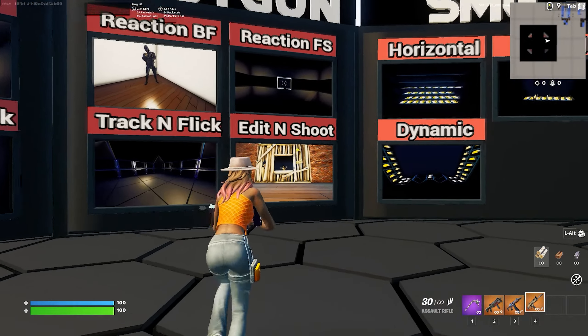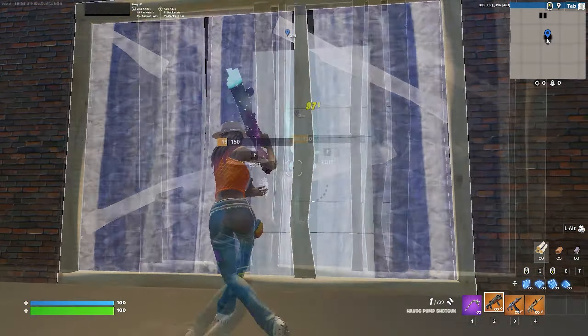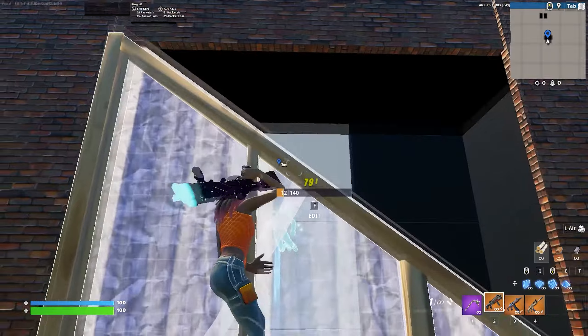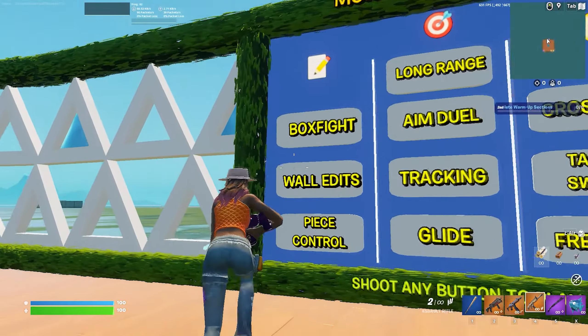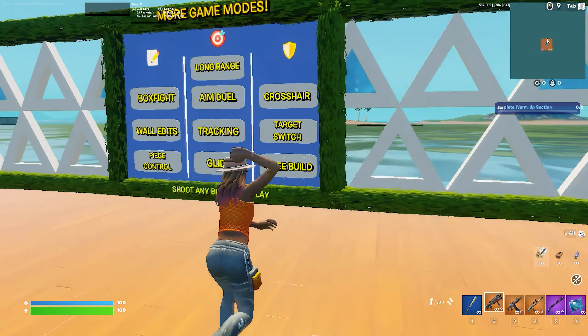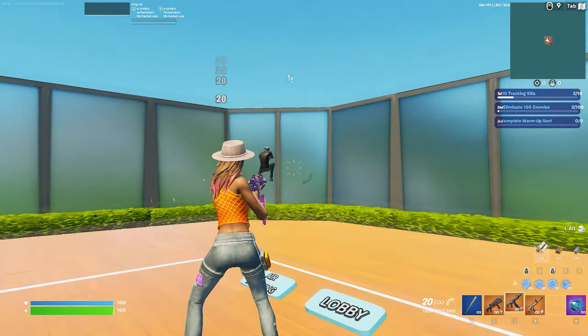After you have some practice, come to this map because it has realistic bots that don't shoot back — it's one of the best ways to get good at the game. Once you've practiced there, move to this next map and go into edit and shoot. Start off with right-hand peeks, then move on to left-hand and right-hand peeks.